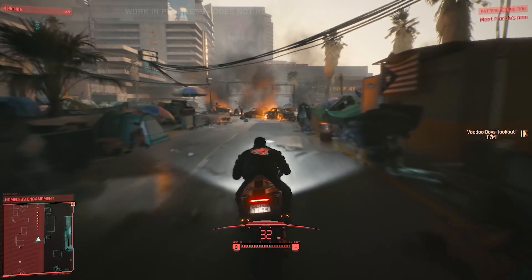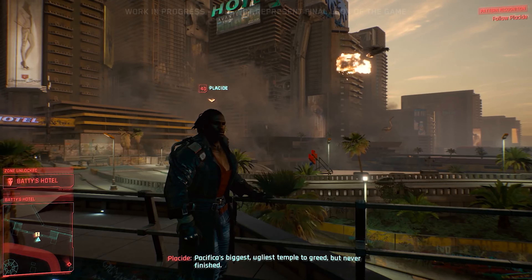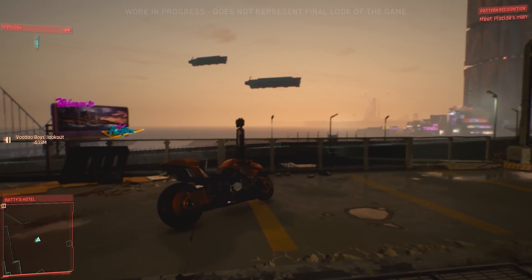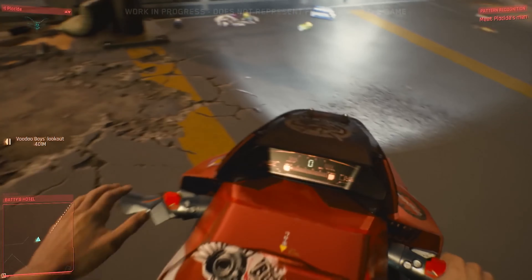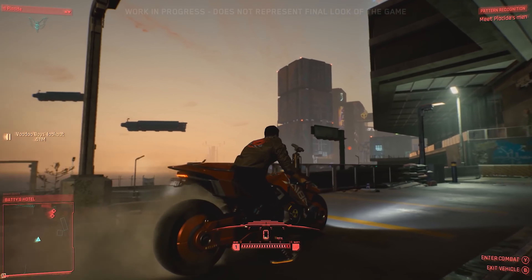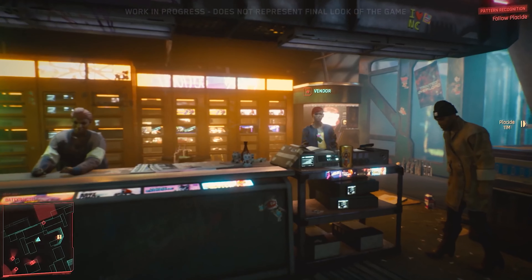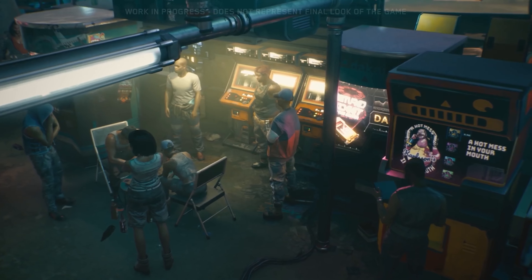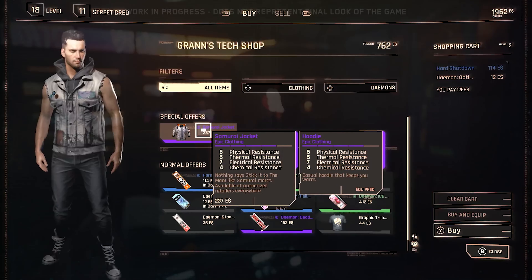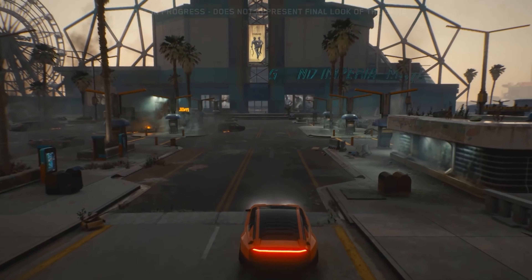Ongoing gang wars plague this part of the city. Outsiders don't come here if they don't have to — even by Night City's standards, it's dangerous to those unfamiliar with it. Taking a casual stroll here would not be a good idea; a fast motorbike or armor-plated car would be the safer option. But places like this have their advantages — if you're in need of rare goods or illegal cyberware, Pacifica's bustling local markets are a good place to start.